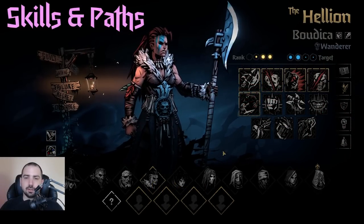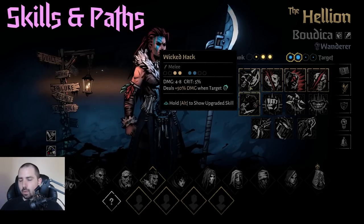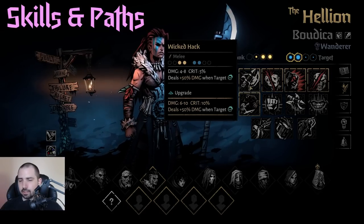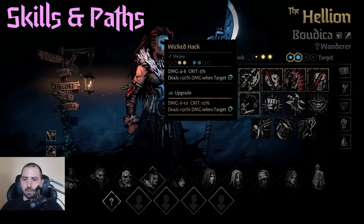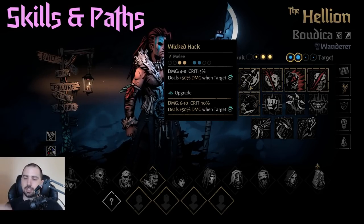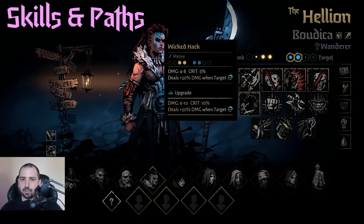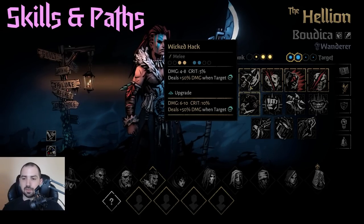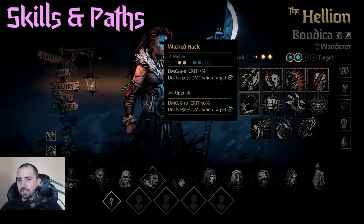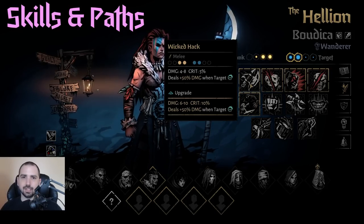Now let's talk about Hellion's skills, starting with her initial set of five. Wicked Hack is pretty clear cut — it's just damage, it hits the front from the front, and if the target's comboed it does more damage. Since she can scale her damage really well with her low HP passive, strength, and crit, the combo actually helps get to really good damage levels. So it's a good use of combo, surprisingly, even though it's not fancy in what it does.